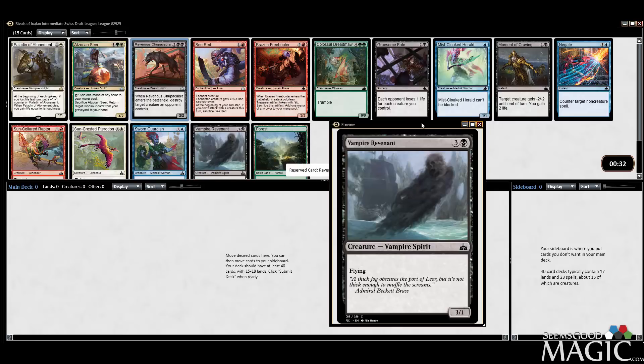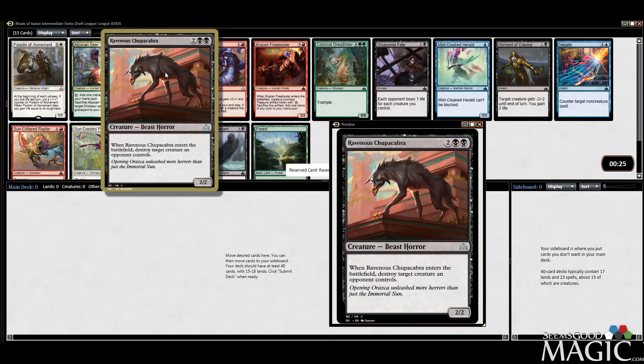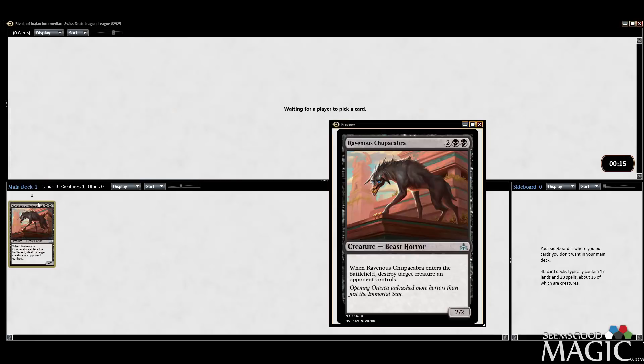Got Vampire Revenant. I like the Moment of Craving. Pirates and Vampires are basically the only black tribes that I can think of, so we'll start off there.